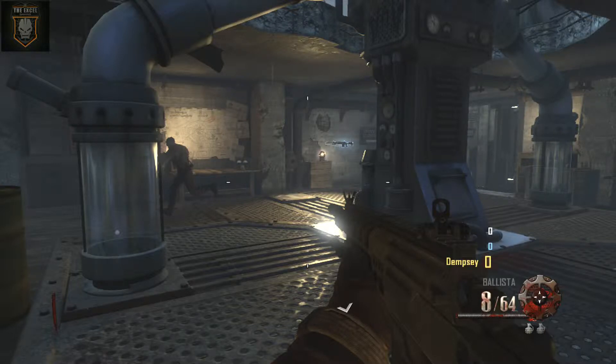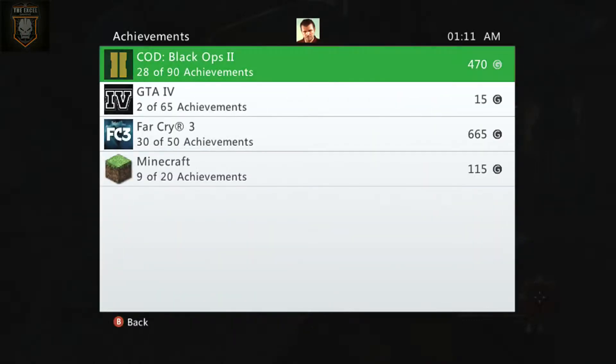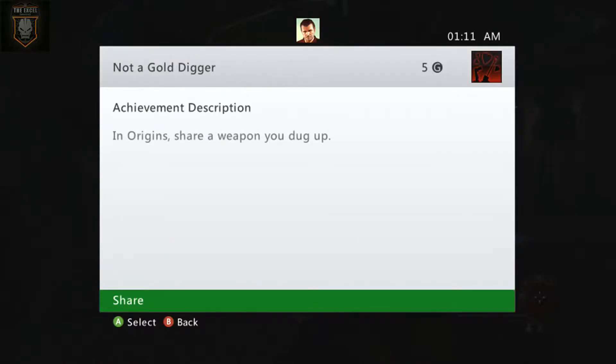Hello guys, Carvexal Gaming here. I'm here with a new achievement guide tutorial. This achievement is called 'Not a Gold Digger.'